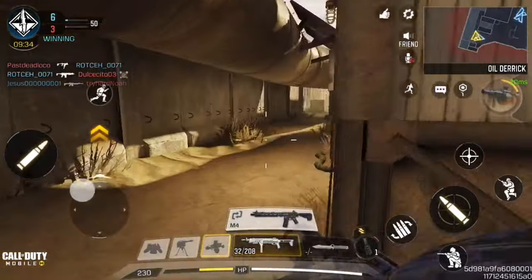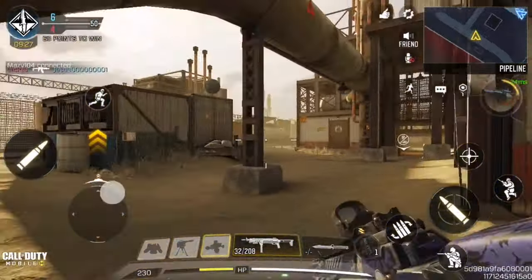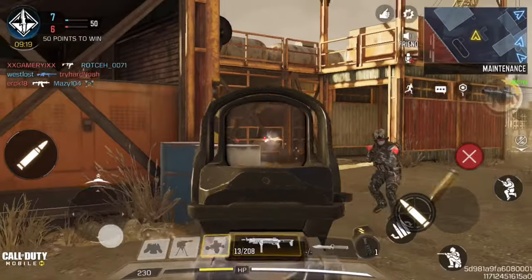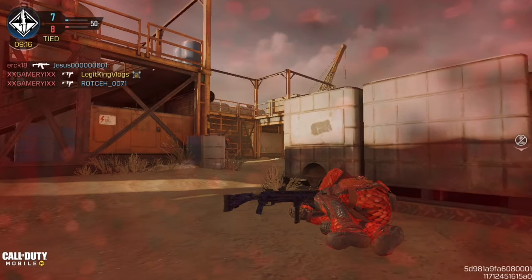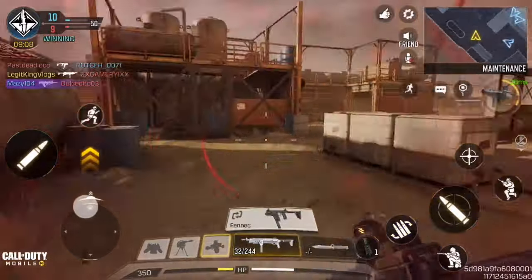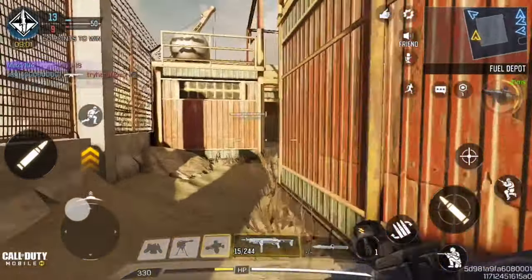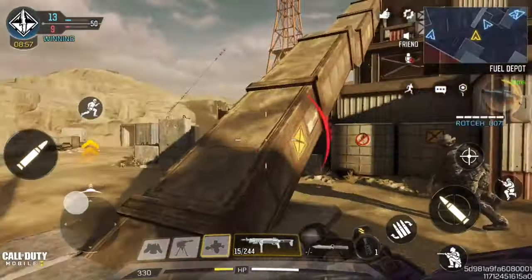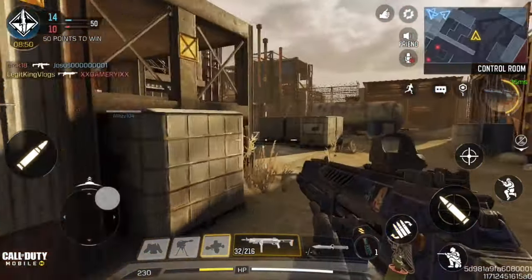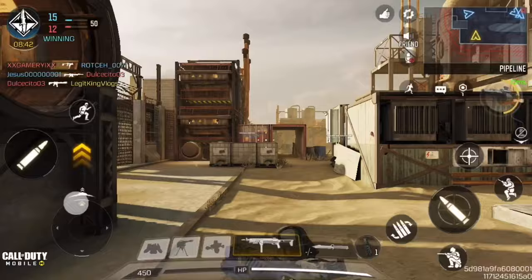There you go — got that guy, he's dead! Why are these guys sort of camping here? Let's go for these guys — anybody here? I just saw somebody go this way. My aim is pretty bad, I need to work on my aim in this game. Okay, there you go — we just got that kill right there, 10 kills! Let's see if we can get MVP. These kids keep on taking my kills — that's the bad part of Call of Duty Mobile.